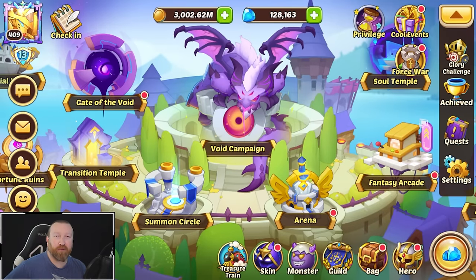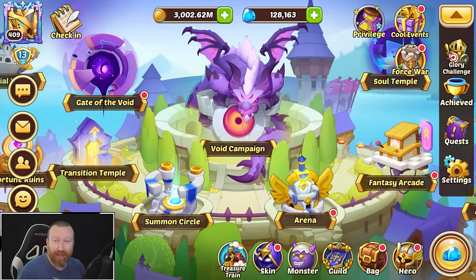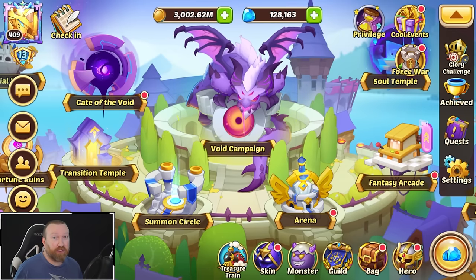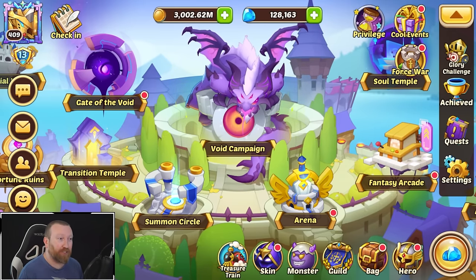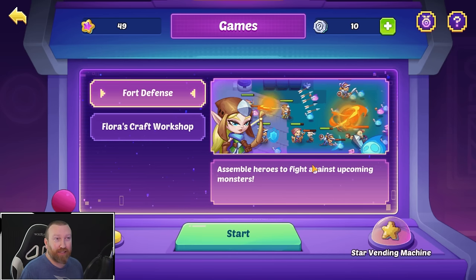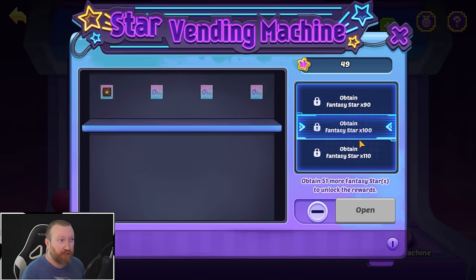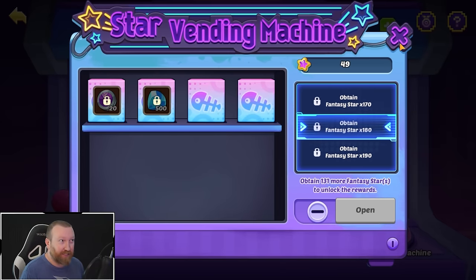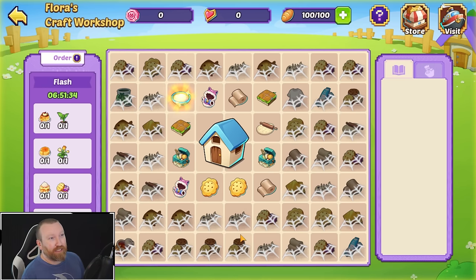What's up guys, Bear Game here back with some more Idle Heroes. Today, if you noticed on Android and iOS, you had a new resource download, and that's because the thing we've been talking about for days is the update to the Fantasy Arcade. We now have Flora's Cat Craft Workshop, which means you now have a lot more things at your disposal, including more rewards if it's something you feel like chasing. Personally I don't, but it's kind of an interesting side game.